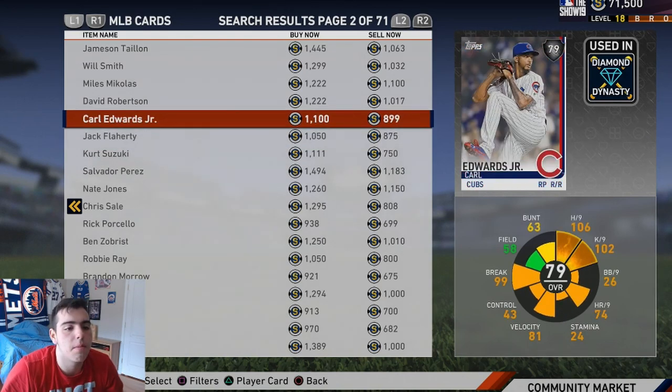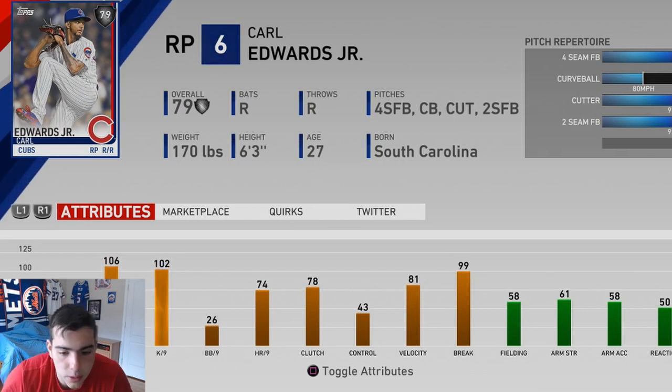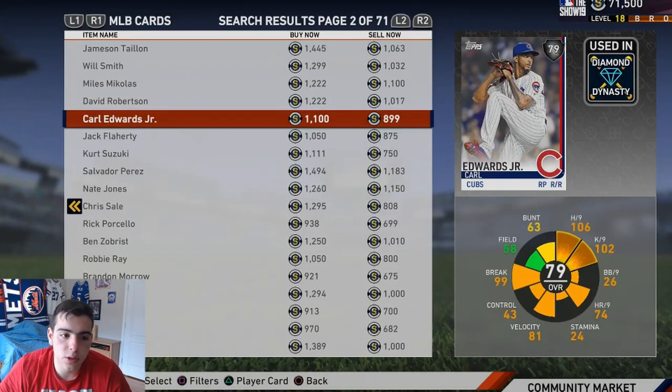One of the best bullpen players — Carl Edwards. He is dirty. He has a perfect cutter to put them away, a perfect curveball to finesse. He's one of the best relief pitchers. He's nasty. Highly recommend him.